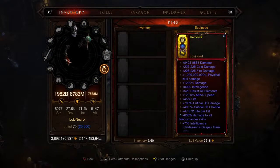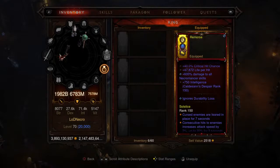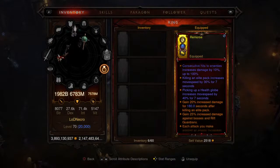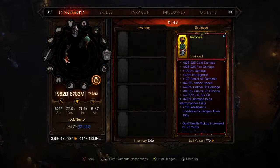The first ring is the Test Ring 516 — the one billion physical skill damage variant. 47,000 life per hit is always nice to see, 600 damage to all Necro skills, ignores durability loss, and cursed enemies are feared in place for seven seconds. Skill cooldown at 68.6, 12 to maximum essence, and resource cost reduction at 34.4. This is a level one rare ring.